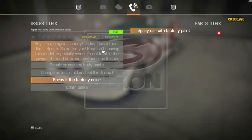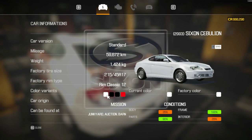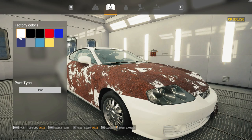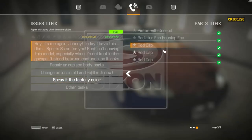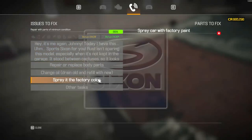Hmm — why does it say factory color? I think maybe I have to use the welder. Is that what I needed to do? No. Spray it with factory color — I don't understand what's going on. I did spray it the factory color. Let me try the paint shop... factory color, gloss. Let's make it black, see if that works. Done everything here. Spray it the factory color — I don't understand. Does it want me to replace these body parts? We've already repaired. What the hell is going on? The cheat sheet doesn't say anything — spray car with factory paint. According to the cheat sheet it should be okay, and I don't understand why it's not allowing me to complete the factory color step.